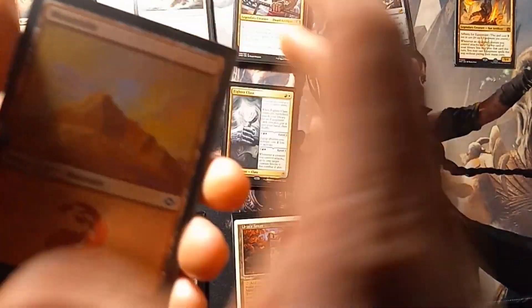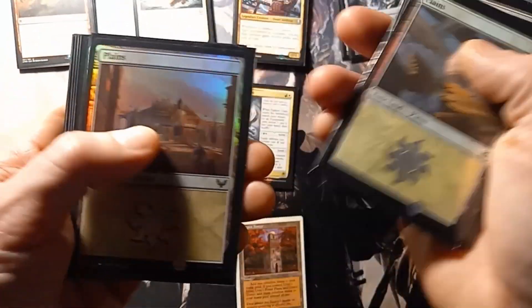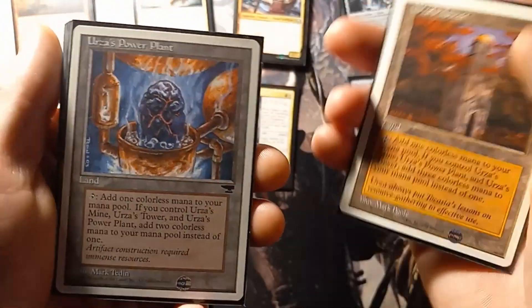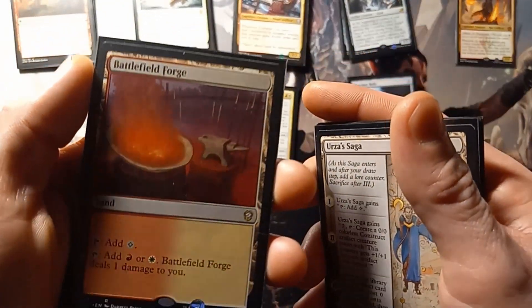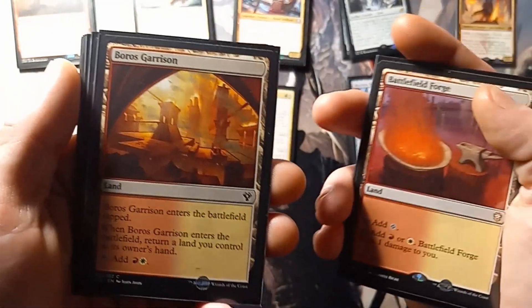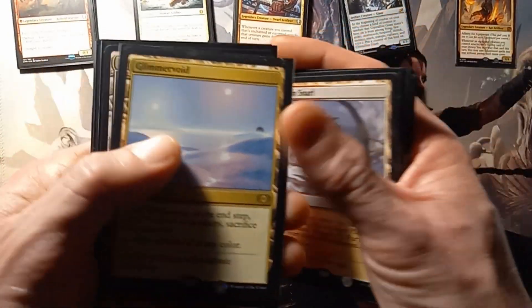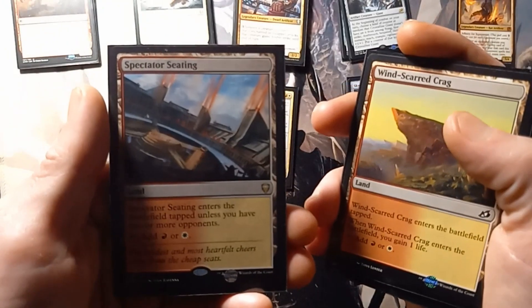Down to our lands here. We have 10 mountains and 12 plains. Our non-basics are Urza's Tower, Urza's Power Plant, Urza's Mine, Urza's Saga — I didn't realize Urza's Workshop isn't in here. Then we got Battlefield Forge, Boros's Garrison, Furycalm Snarl, Glimmer Void, Hollow of Teng... Texan, Xaguard Armory, Windguard Crag, and Spectator Seating.